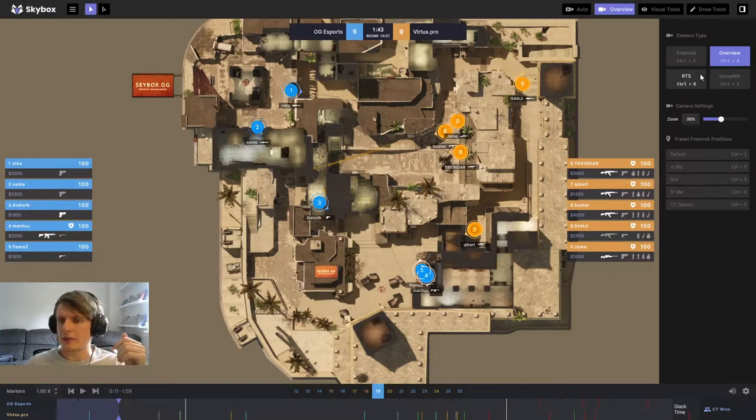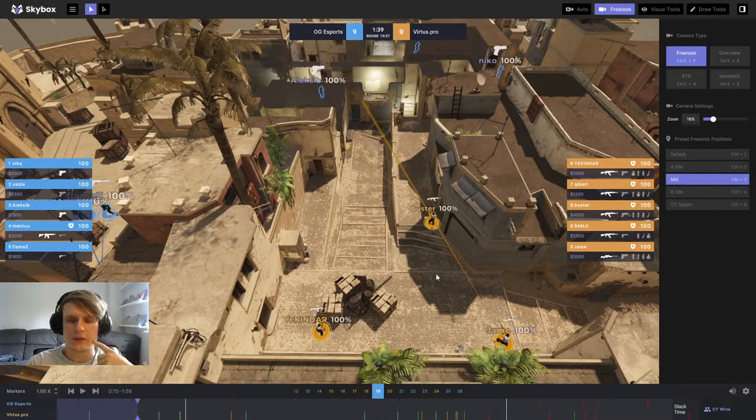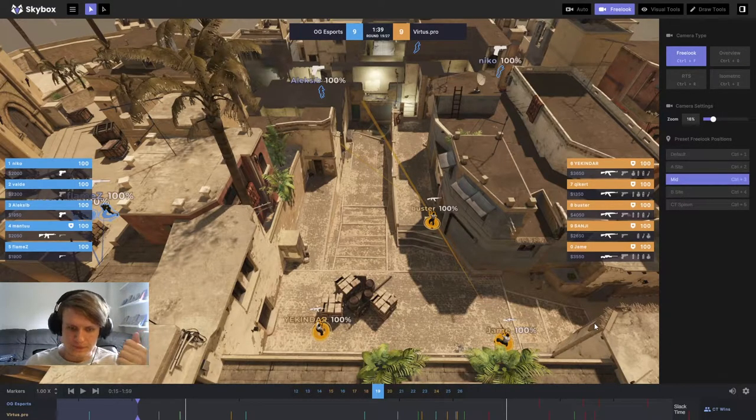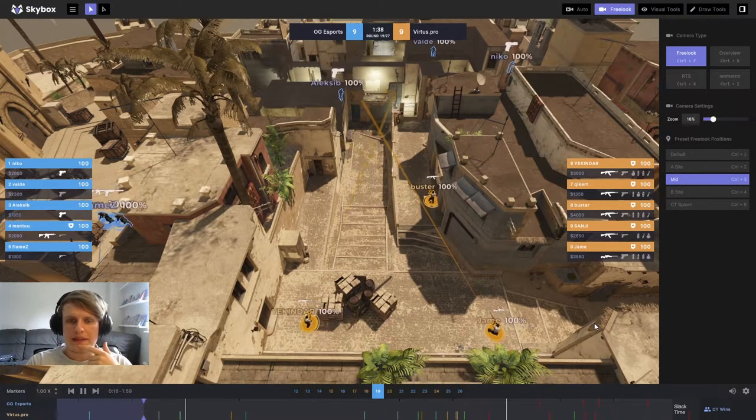Now from Virtus Pro's point of view, looking at their setup: they've gone for a 1-3-1, with Sanji holding towards B passive and Kicker holding towards A passive. Virtus Pro clearly have in their heads this is probably a low economy round. They're playing quite a safe T-sided setup — Virtus Pro are quite a slow and safe, default-heavy team anyway. I like this approach from Virtus Pro: it minimizes their risk and tries to get a little bit of information and control towards middle before doing anything else.